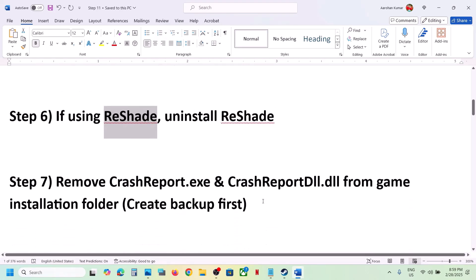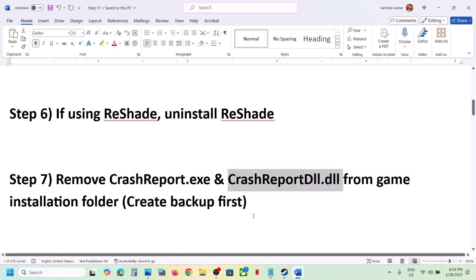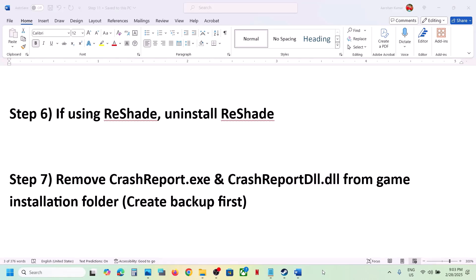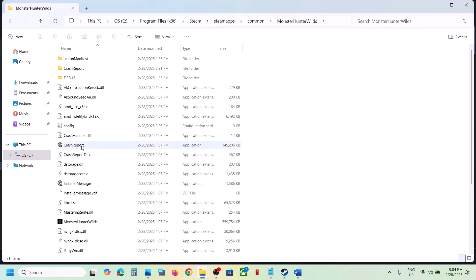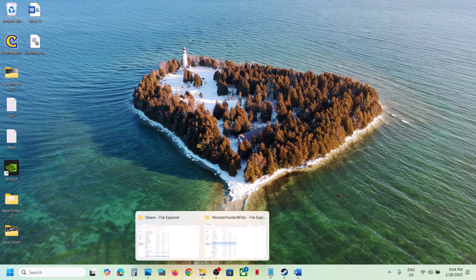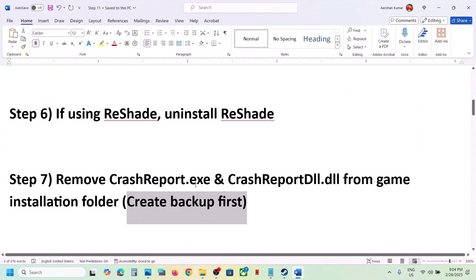The next step is to remove CrashReport.exe or CrashReportDLL.dll from the game installation folder, but first create a backup of these files. Go to Steam, right-click on the game, select Manage, click Browse Local Files. You'll see CrashReport and CrashReportDLL.dll — copy them and paste to the desktop as a backup. Then delete these two files, launch the game, and check.